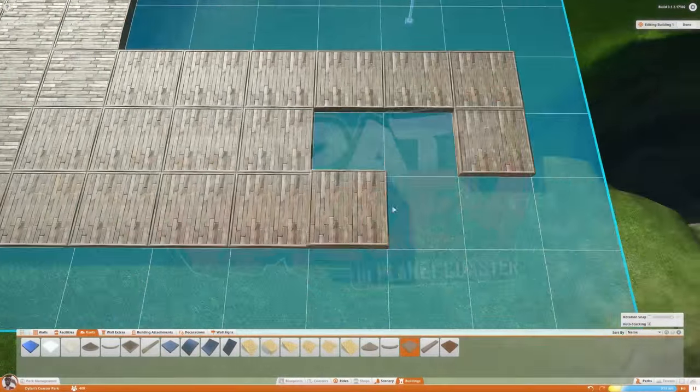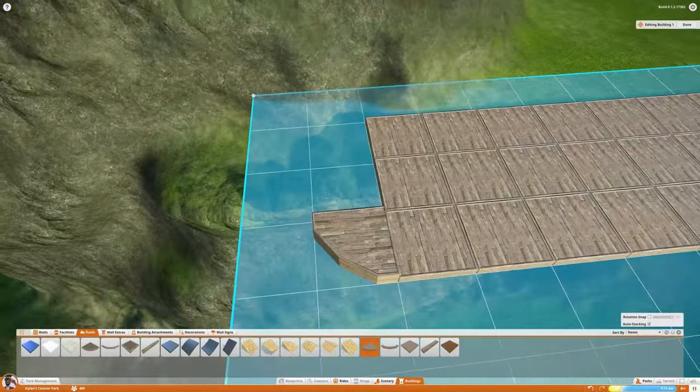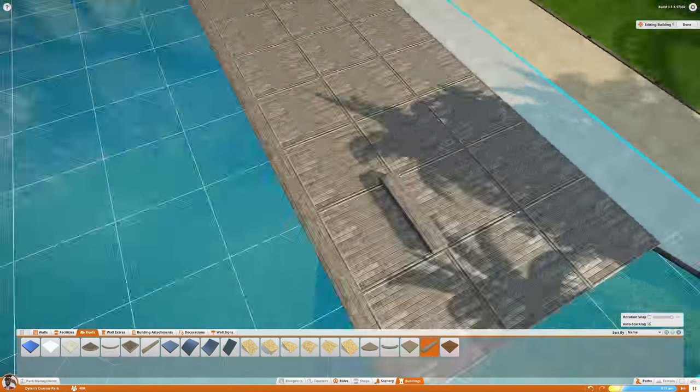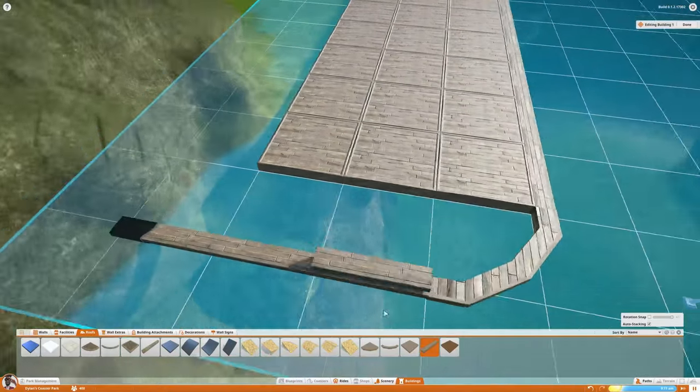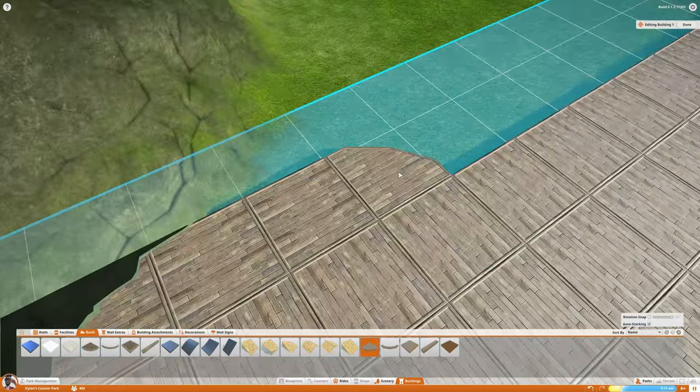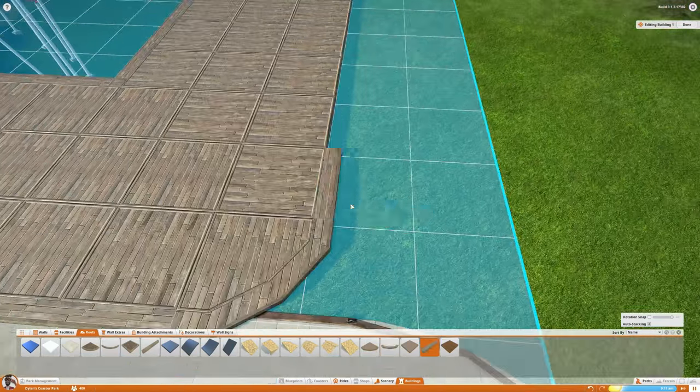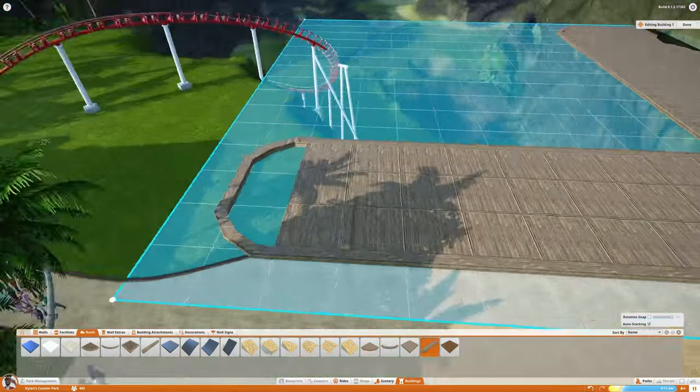Today we're building what's effectively a big dock area. Of course, it's not really a dock or a harbor or anything like that - it's on dry land and it's in a valley, but it's sort of there to represent a dock that would be there if we had water down below rather than just land.